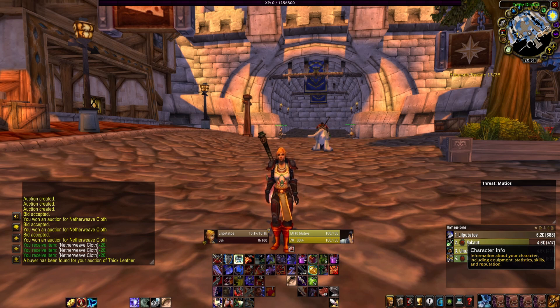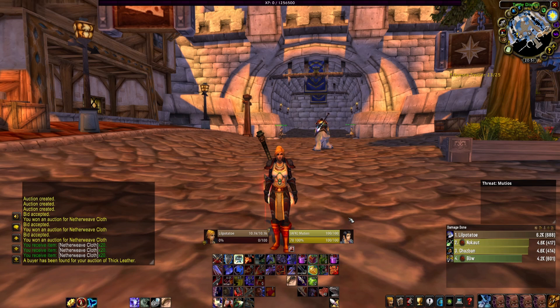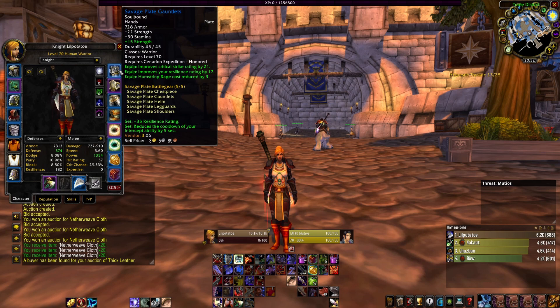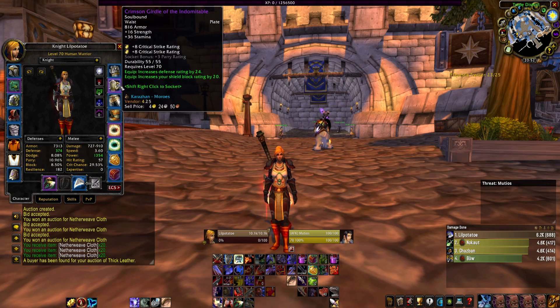We've made a lot of progress — this is basically the point where we start getting to diminishing returns, though we have a bit more to go. The difference in our gear from when we started to now is just insane, mostly from getting the Savage Plate set and enchanting it all with offensive stats. We have the Savage Plate with 15 Strength, and there's still a waist piece that needs to be replaced.